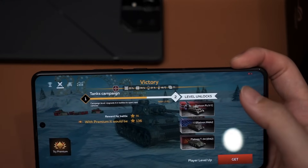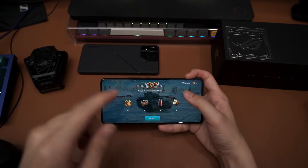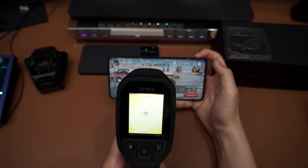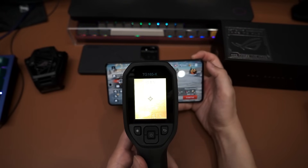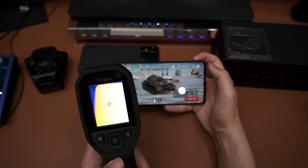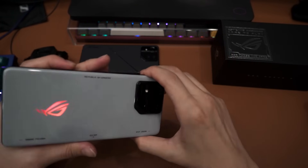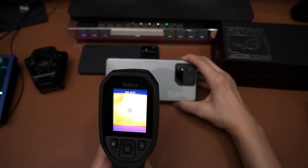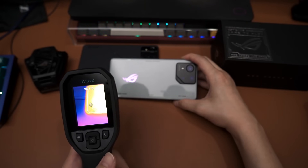Now let's take the temperature again, because War Thunder is very, very demanding. At the front, bottom side is 40 degrees Celsius. Around the middle part is the hottest, at around 43 degrees Celsius — it does fluctuate quite a lot. The top around the selfie camera is around 38 degrees Celsius. At the back it's around 42.1 degrees Celsius, and the middle part is also around 42. Then at the bottom back it's around 36 point something.